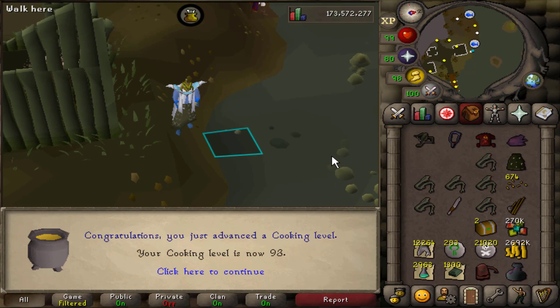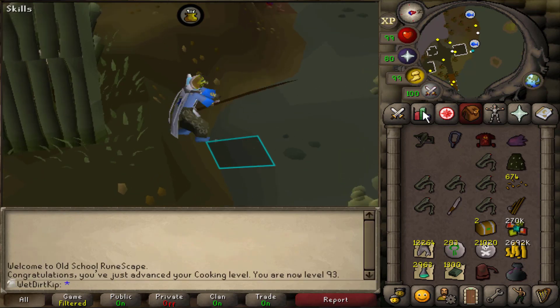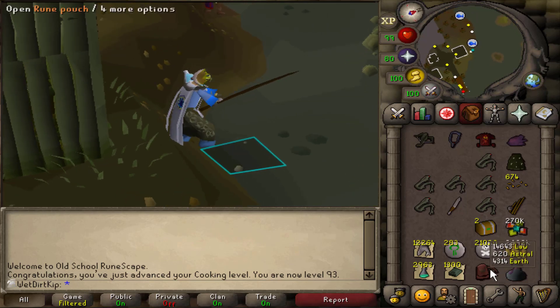It looks like we've got a cooking level coming in here at the Sacred Eels. There is level 93 Cooking. This is turning out to be a very passive skill, apparently, for UIM.